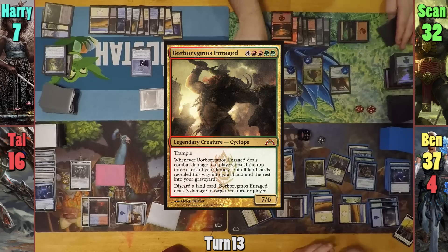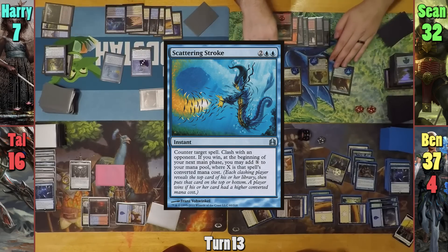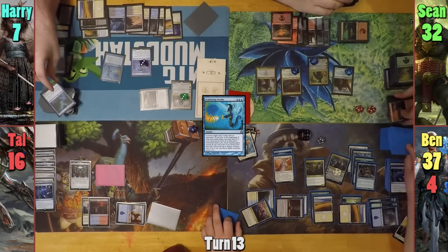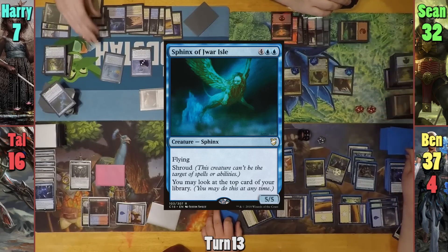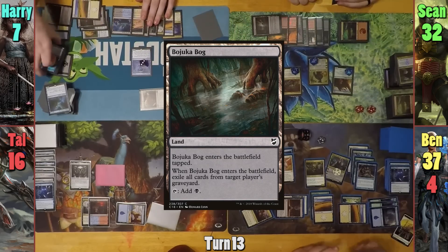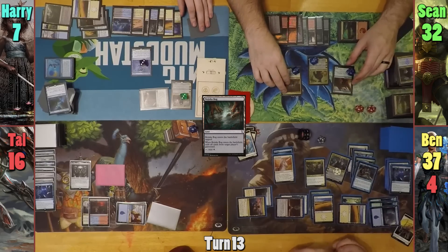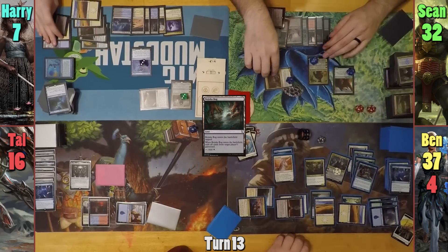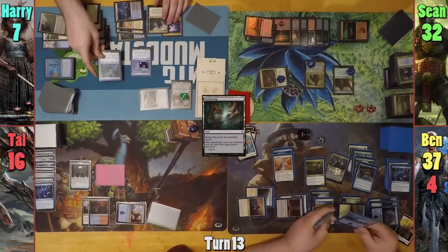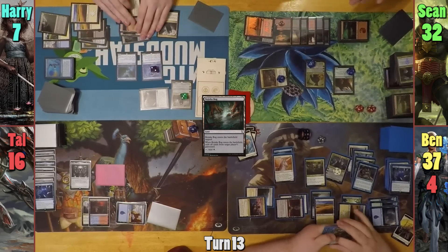Sean casts Borborygmos Enraged, paying the one, but Harry's ready and casts Scattering Stroke, also paying the one, which acts like a poor man's mana drain. They have to clash, and Harry and Sean reveal off the top, with Harry revealing a Sphinx and Sean revealing a Mountain. The spell gets countered, and Sean plays a Bajooka Bog and hits Harry. Moving to combat, Sean puts another +1/+1 counter on all of his stuff with the Loyal Guardian. He swings a Charnel Worm at Harry, and Harry activates the Djinn of Wishes, playing the Sphinx of War Island for free.